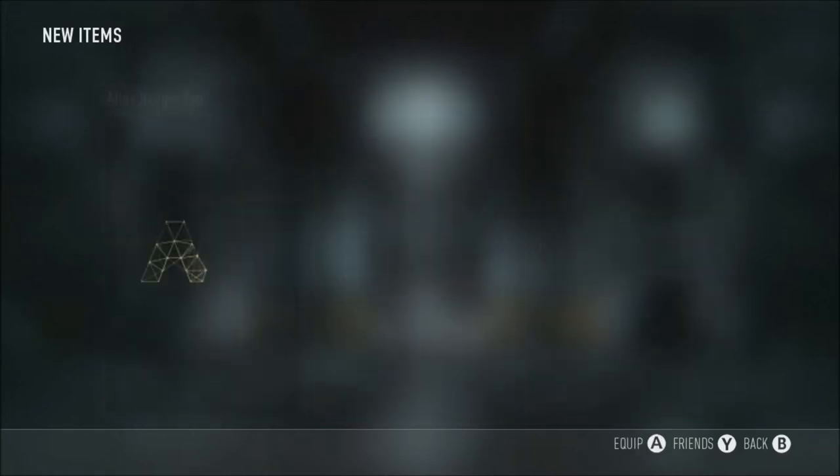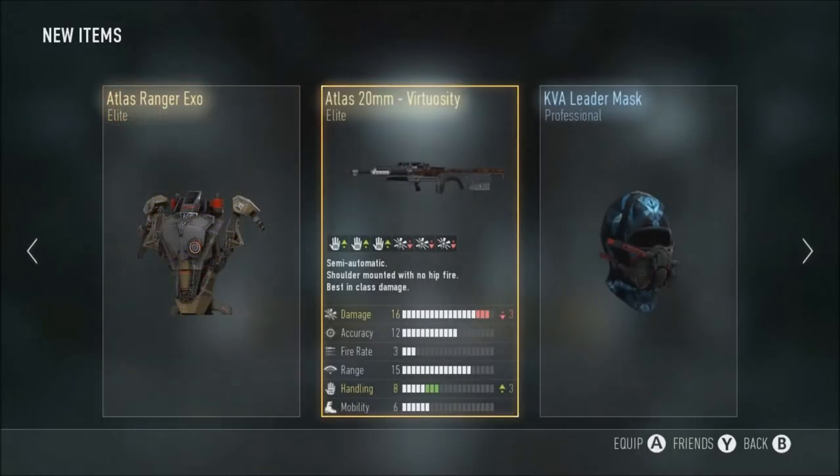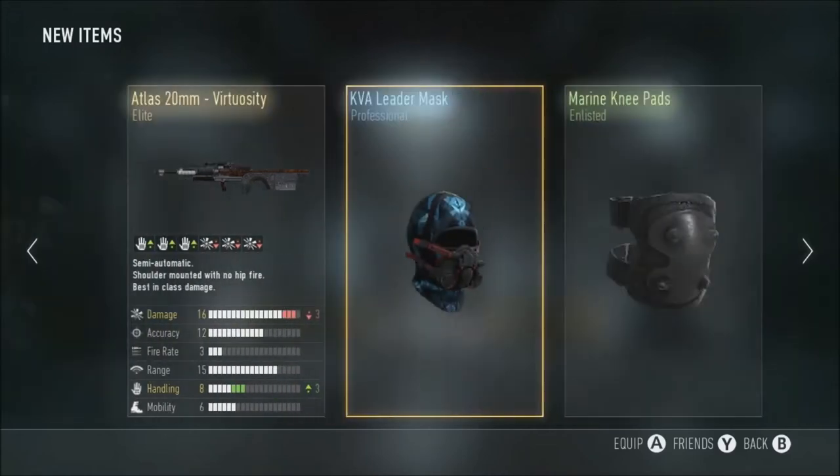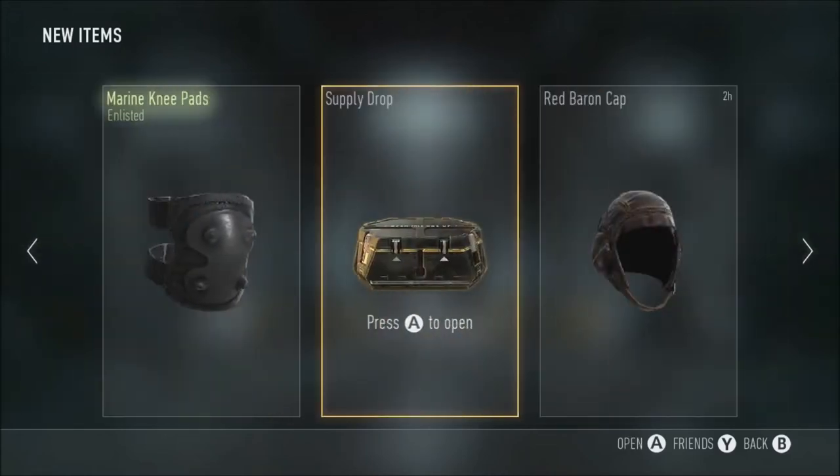Second Supply Drop, let's see what we get. Another Elite - I've never seen that before. Isn't that the new one? The new one from the DLC? The Ranger one? Nah, probably not, because you can only get them in Advanced Supply Drops.